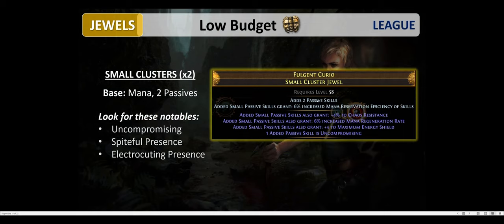We also have small clusters with the mana base, two passive points. You should look for 6% increased mana reservation efficiency of skills as a base, then get one of these notables: Uncompromising, Spiteful Presence, or Electrocuting Presence, depending on your aura choice. Uncompromising reduces by 50% the mana reservation of Determination; Spiteful Presence is for Hatred; and Electrocuting Presence increases mana reservation efficiency by roughly 50%.